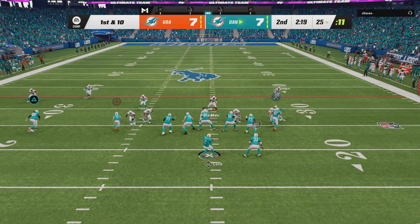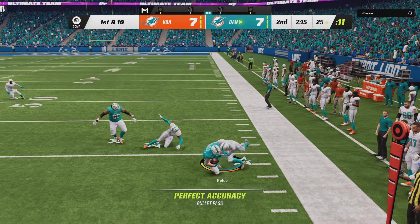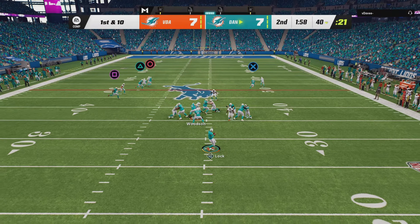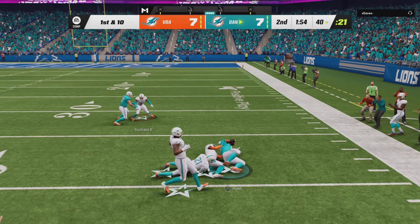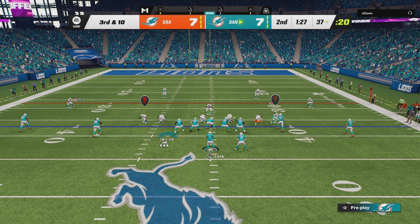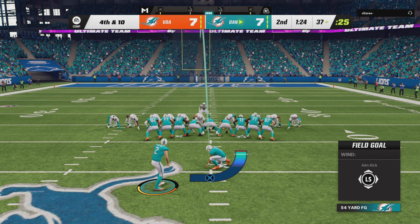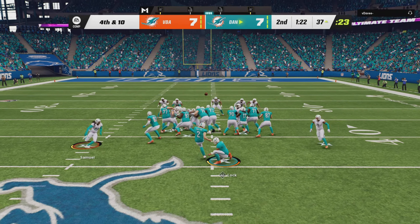First and ten — I'm thinking Kelsey might be there. What a throw from Drew Locke, that was actually a laser. Just gotta keep moving those chains. Robert Hunt should be open over the middle — what a route, the separation was crazy. Robert Hunt just routed his guy up. I throw to Kelsey — thank God that wasn't picked. We're taking three here, going to take a 10 to 7 lead.